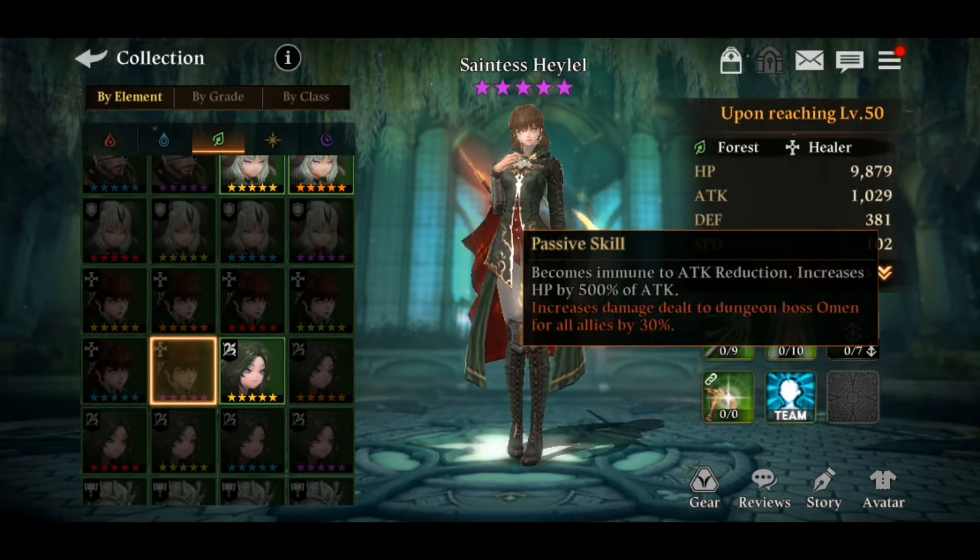Next is the passive skill. She becomes immune to attack reduction, and increases HP by 500% of attack. It doesn't have much to do with her healing skills directly, so it's not that important in a healing context — a little bit of a waste there.